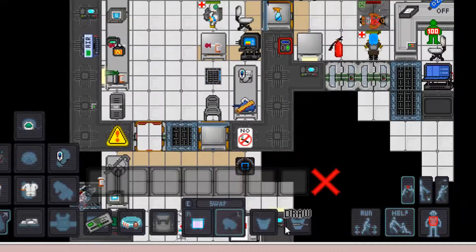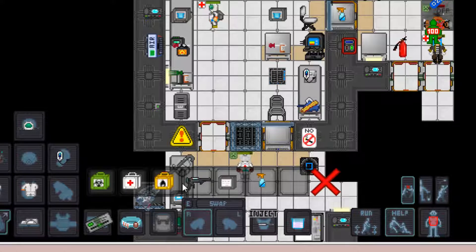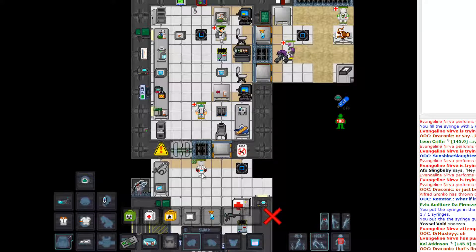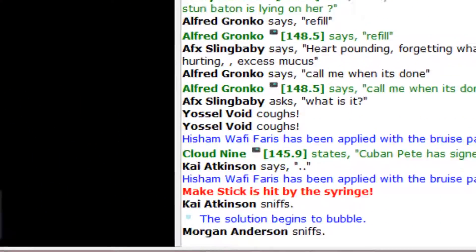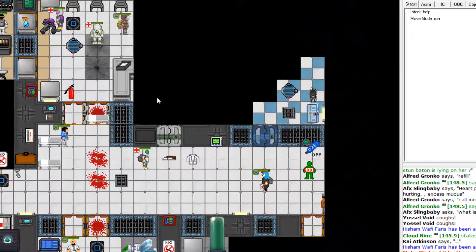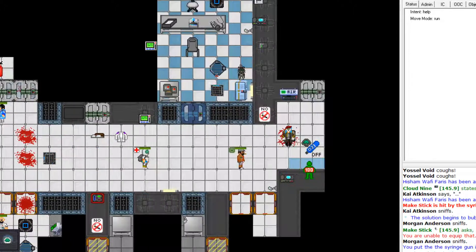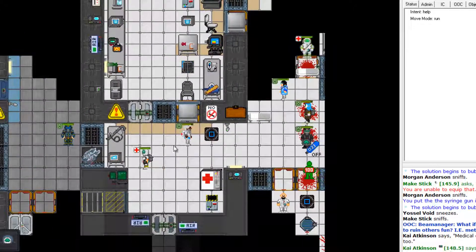I've got a big batch of it — I only need 15 units because that's all the syringe will hold. Now I'm going to take my syringe gun and load in the syringe. There seems to be some sick guy out there sneezing. I just shot this guy — he seems really dizzy right now, he can't move straight. Yeah, that's pretty funny.